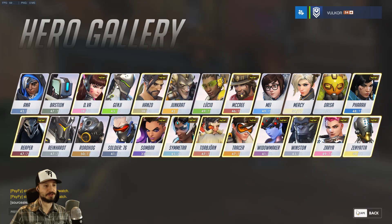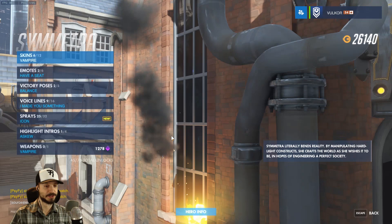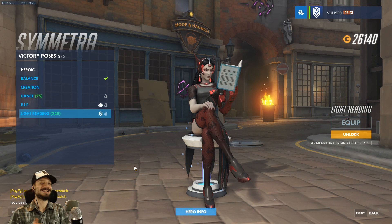Symmetra gets a victory pose — Light Reading. She's so condescending, it's beautiful. Student Symmetra — very nice.